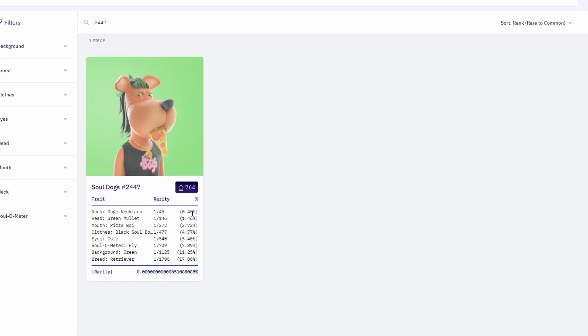The doge neck trait is pretty rare — it has only 0.45% of Soldocks. That's a great one! So I will probably be able to sell this dock well. I will sell it and then buy a new one because I want some profit to be able to mint new projects and flip some NFTs.